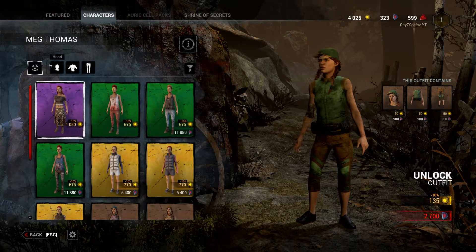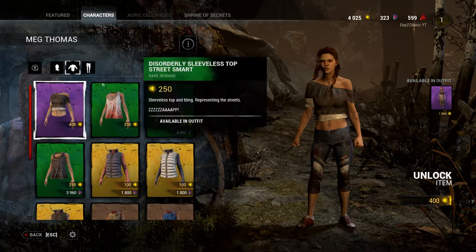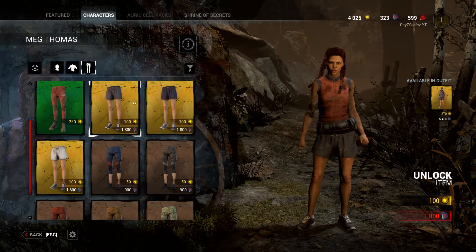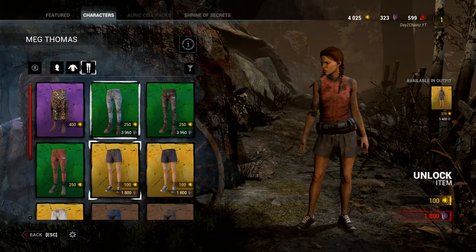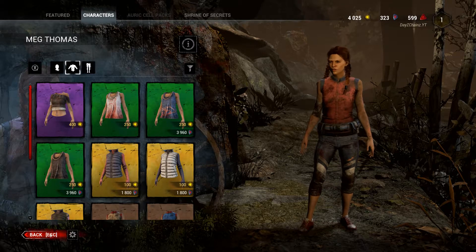Bear in mind you can buy it all separately. So if I wanted the war paint and the traveller top and some shorts — the traveller top just went away, but you can do it. I didn't purchase it so it doesn't stick.